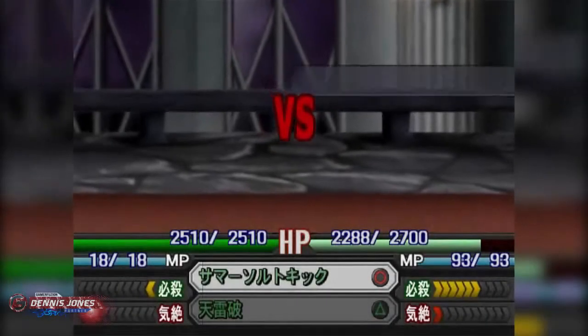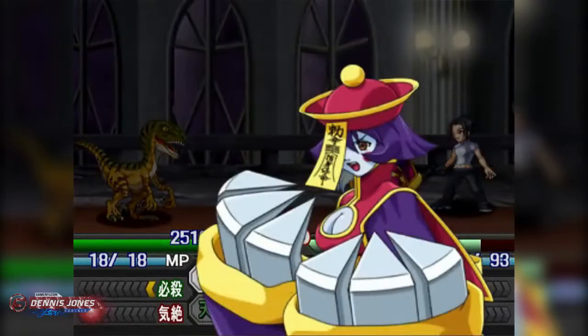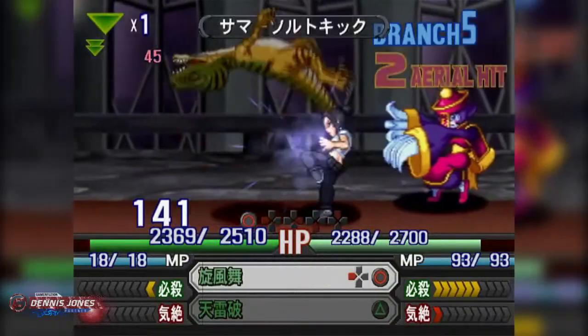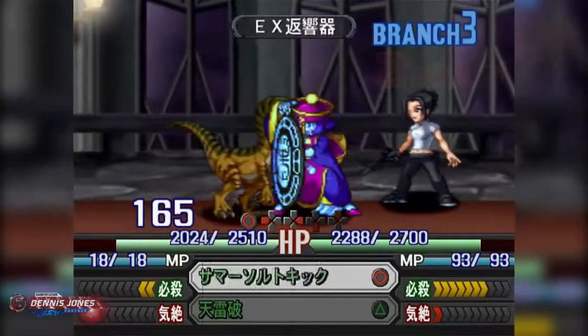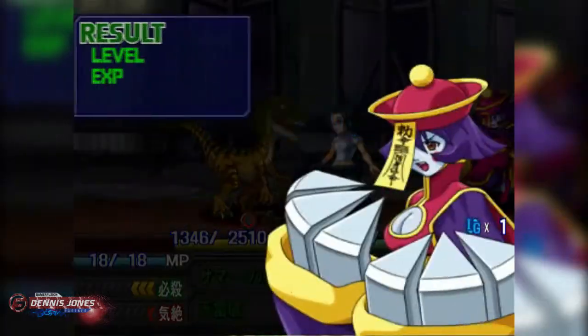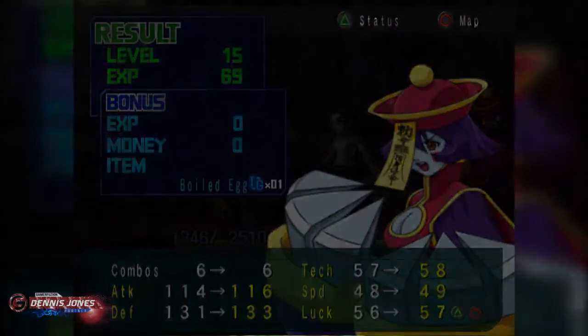Since the velociraptor is coming pretty soon, we might as well attack it now. Puchigiri! I love that gong attack she does — that's awesome. We got the enemy to half HP and we got a level up. Brilliant.